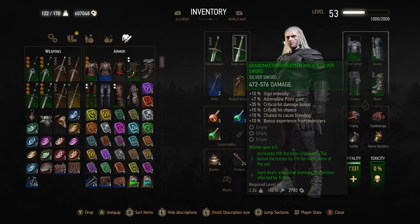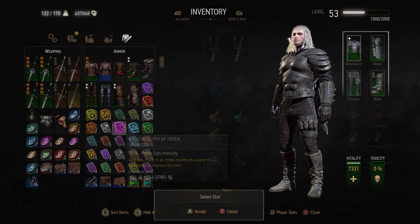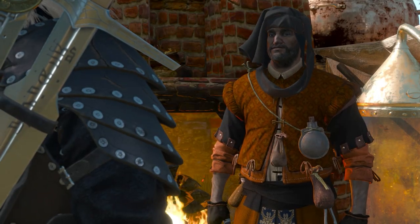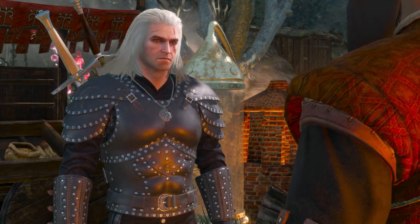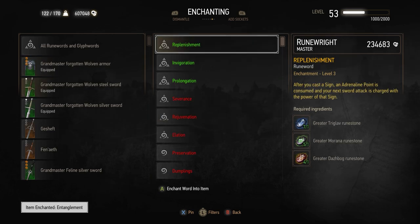Once you've got all the gear, you'll want to put some runes on it. For runes, anything that buffs Aard or Yrden — sign intensity runes — is probably enough. If you have the money available, you can go to the runewright vendor from the Hearts of Stone DLC. You can put the Entanglement buff on your chest piece, which means when a Yrden trap hits an enemy, a Yrden glyph will be placed at that position, expanding your Yrden radius to hit more enemies. You can also put Replenishment on your sword: after you cast a sign, an adrenaline point is consumed and your next sword attack is charged with the power of that sign, giving you another way to apply Yrden to enemies.